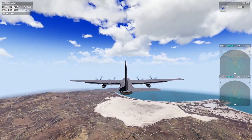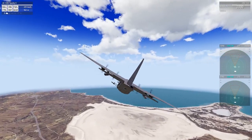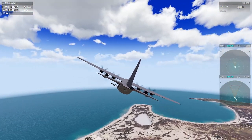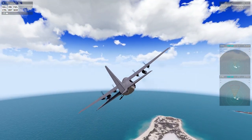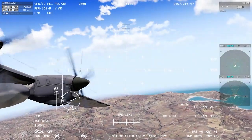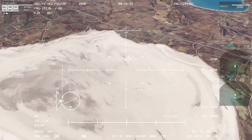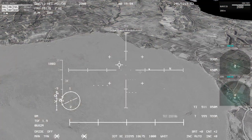Quick thing to note: if you are higher than your desired altitude that you put into your autopilot, your aircraft might crash. It is a bug at the moment and might be fixed later. After you press AP on in the autopilot GS menu, it will kick you to the IR operator seat.